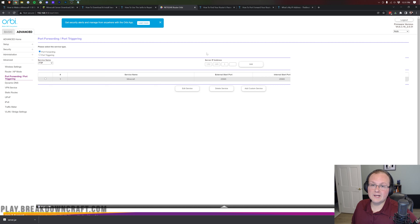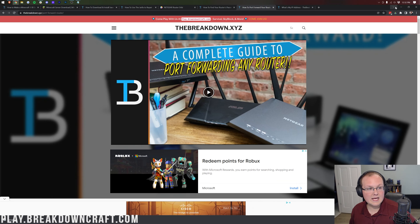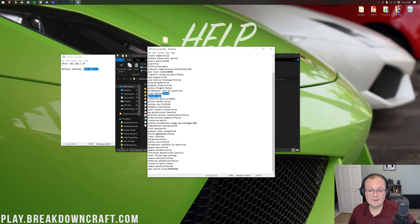To find your public IP address, use the "What's my IP" link in the description. Be careful — you can see your region, city, and latitude/longitude from this IP, so only share it with people you trust. Copy your public IP. Then open your server directory, open server.properties, find the "server-ip=" line, and enter your IPv4 address there — e.g., 192.168.1.67. Save and close server.properties.